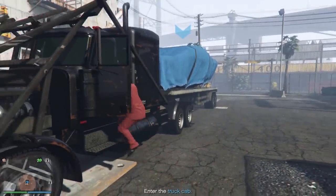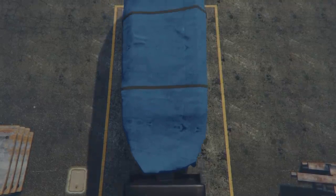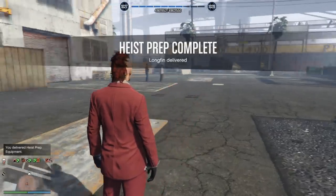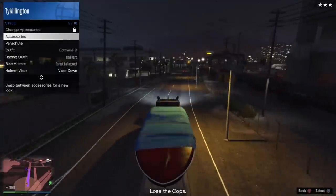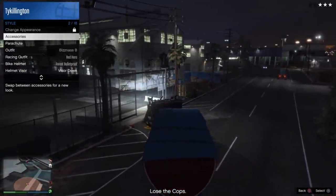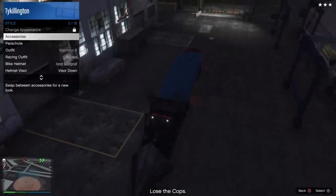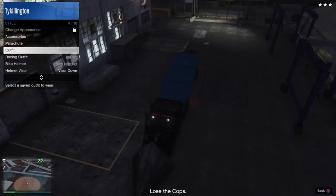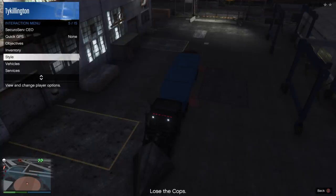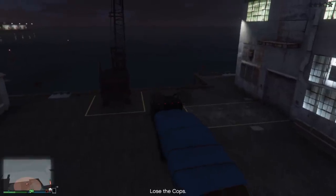Now I'm going to show you a few other methods in case this doesn't work for you — hiding out under that pile of wood. You can see we got that done; it took about five minutes from start to finish, no big deal. You can call in your Sparrow and go right back to your sub. If the cops are on your tail again, all you have to do is go into Style, go to Accessories, go to Glasses, and it drops your wanted level down to two stars. The cops won't be as aggressive and you just wait them out a little bit — real simple, real easy.